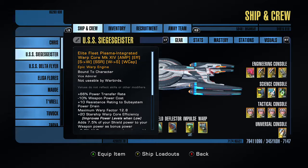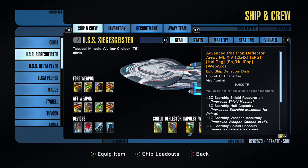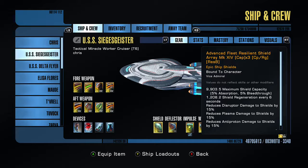Yes, this is an engineering officer ship really — but I won't tell if you don't. I have the Borg subtranswarp engines from the reputation, the advanced positron deflector, and a fleet shield array. Your deflectors and shield array — definitely go for your fleets over reputation ones. Even the Borg shield, in comparison to your fleet ones, is actually pretty bad.